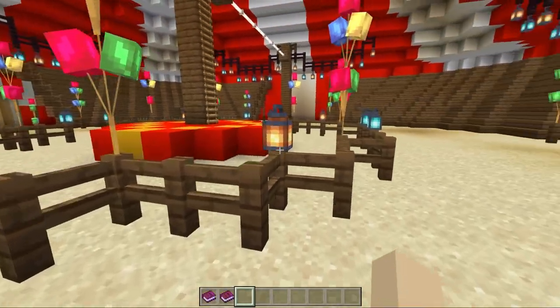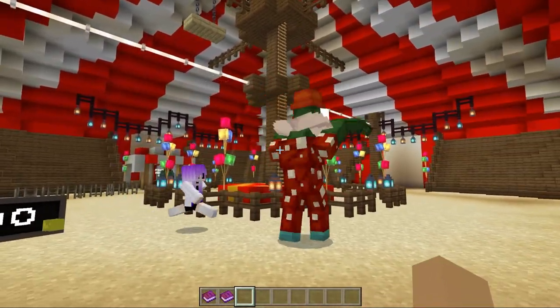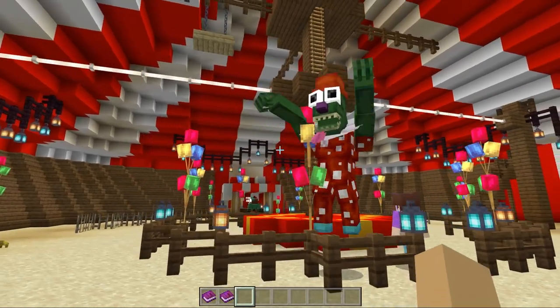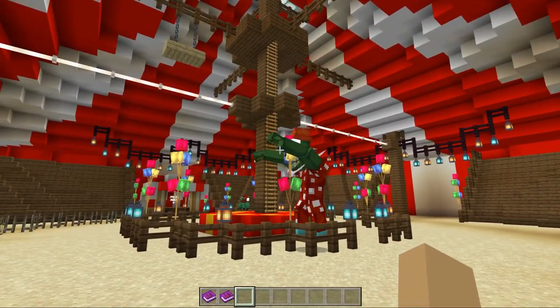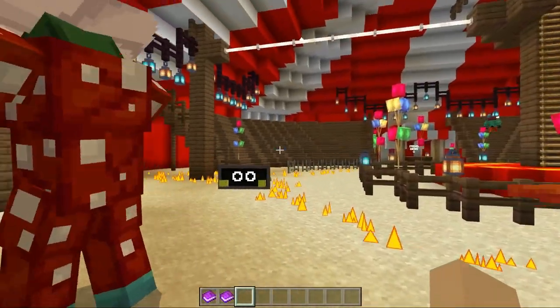Who else do we deal with? Oh, is this lime — this is Lime the Slime! Oh my goodness, look at him walk, he's dancing! Yay, there's orange — wow, his path suddenly shows up.